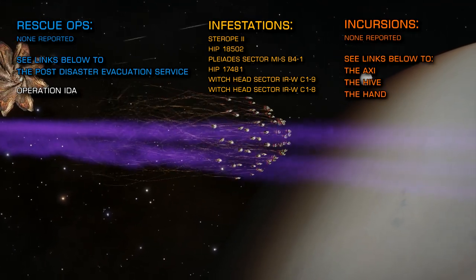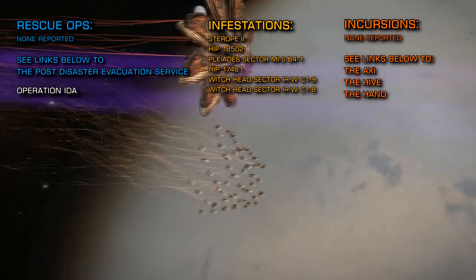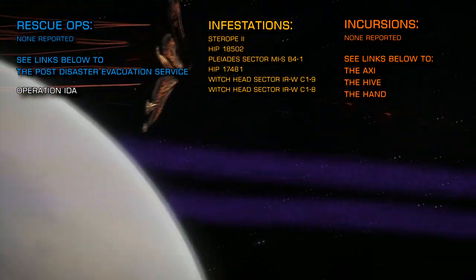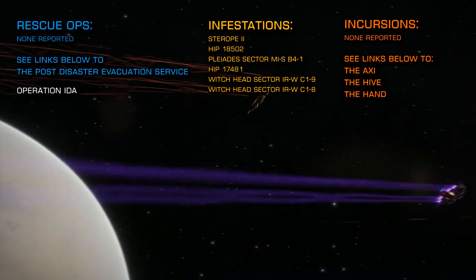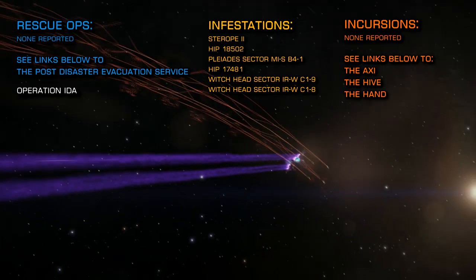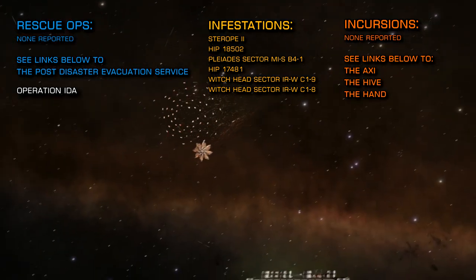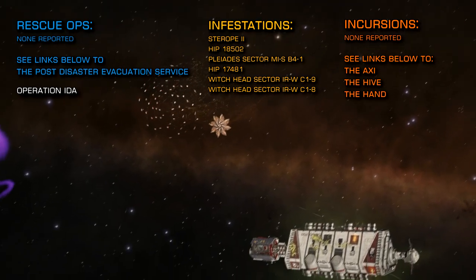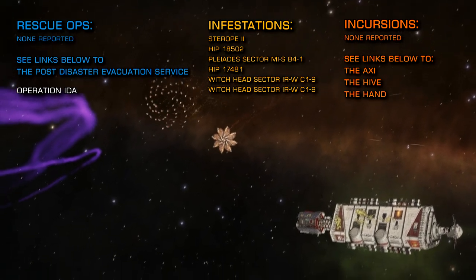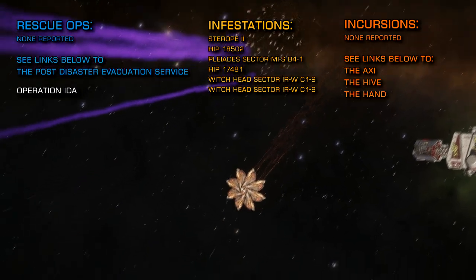It's always wise to tackle the Thargoids with some support and you'll find links below to discord servers for the AXI, the Hive and the Hand. Those guys will be able to lead you to some of the Permagoid sites if you don't know where they already are. Between them these groups have all platforms covered — they're a really friendly bunch and whatever your level of competence they'll help you find bugs to suit your needs. Wherever you go commanders, remember, pick your fights with care.